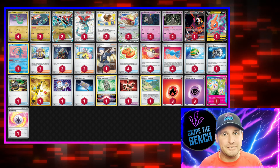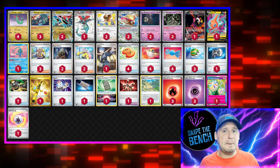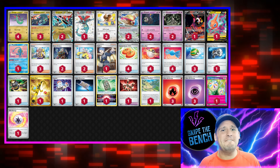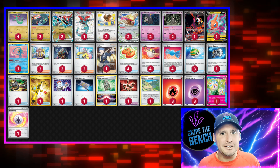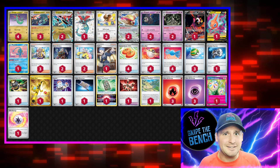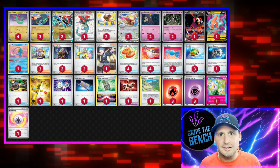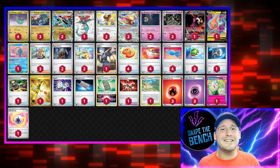Yes, they get a prize card, but if you're taking an extra prize card as well you're staying ahead in the prize race. I decided to go with the Pidgeot build with the Neo Upper Energy. I also added Pheasant Dipity so when we do get knocked out we can get three extra cards to try to find those Rare Candy and whatever else we need.